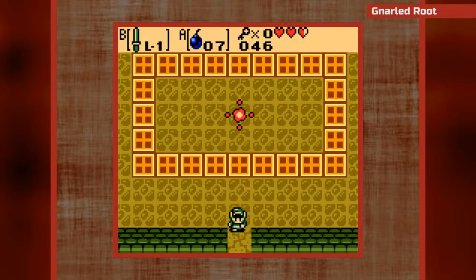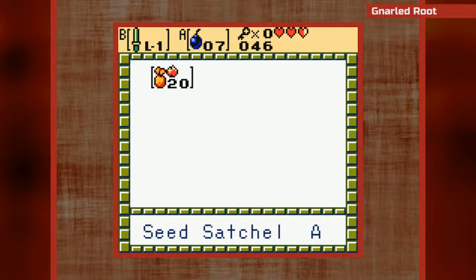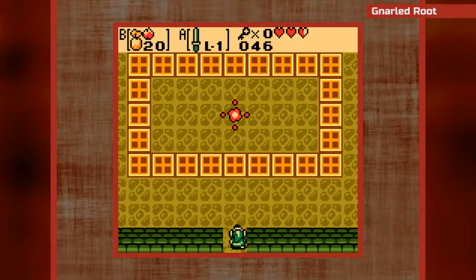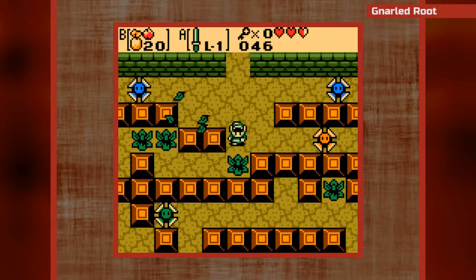With the ember seeds, I can move the bombs out of the most dangerous position and light torches. The hard part is remembering where a torch I need to light is.